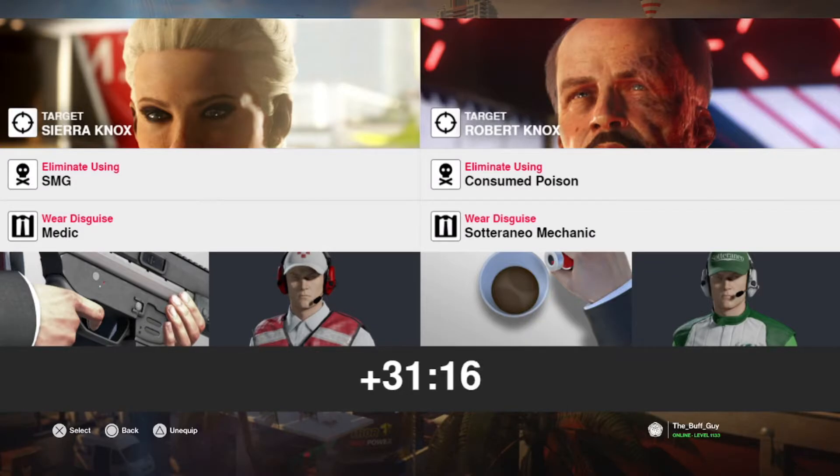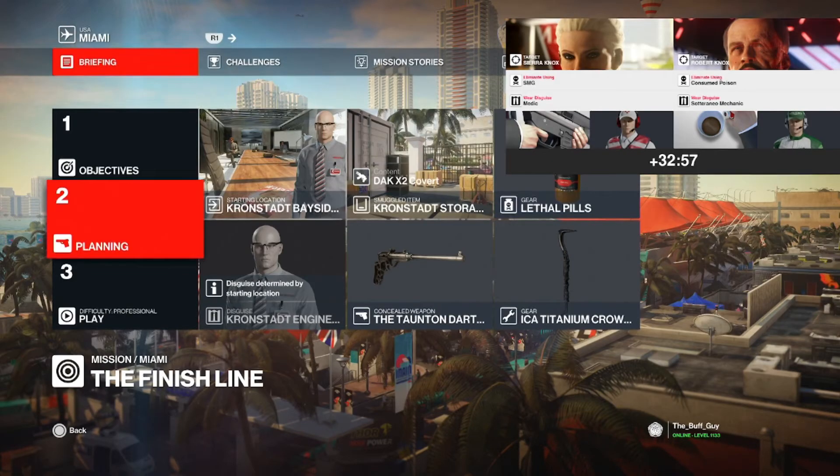For this spin: Sierra must be killed with an SMG — silenced or loud, doesn't matter — dressed as the medic. And for Robbie: consumed poison dressed as the Soteranio mechanic. I like this spin because I didn't demonstrate how to do a consumed poison kill on Robbie, and it's one of the only kill methods I hadn't shown. I'm opting to start as a Kronstadt engineer and bringing a crowbar, lethal pills, and a silenced SMG. Let's see how we do.